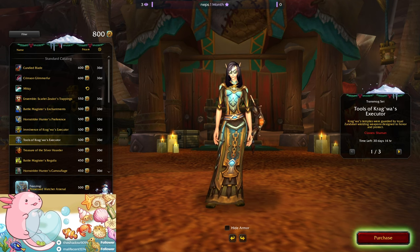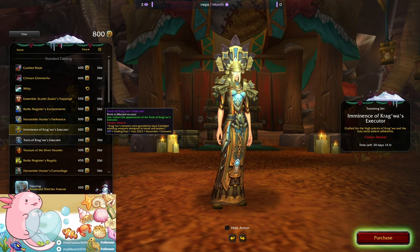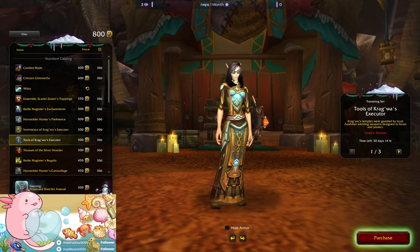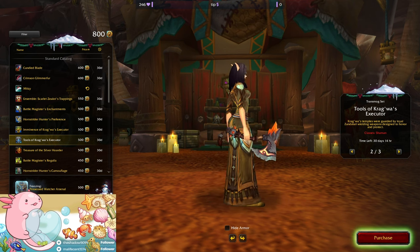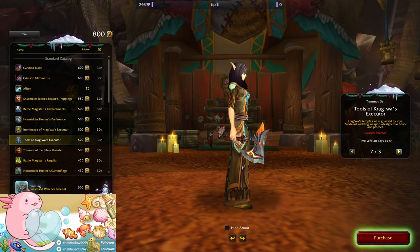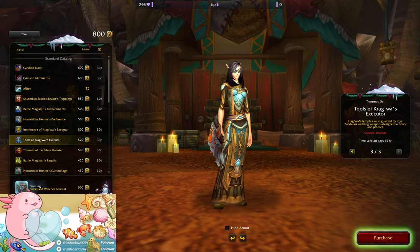That's not bad. Tools of Kragwa's Executor — here we go. It looked like they were a little bit gypped because they only had one thing, but now we get to the weapons: a shield, an axe. Shame about the clipping. Fist weapons seem to be so huge these days, and it doesn't seem like it's that much to do with the race you're playing either.